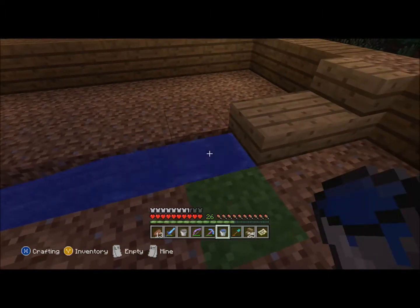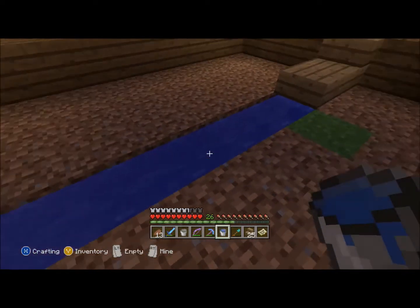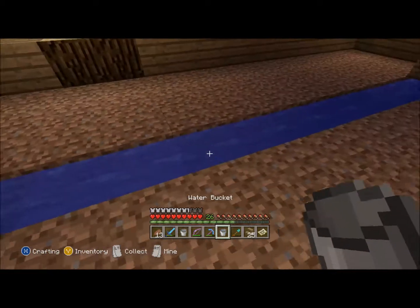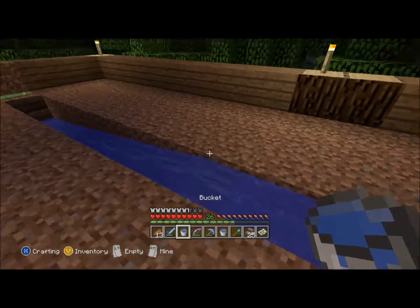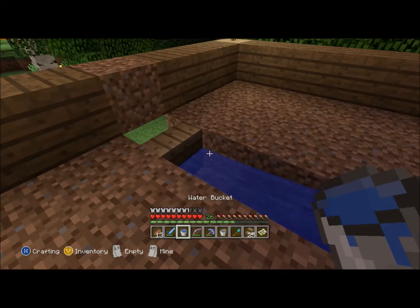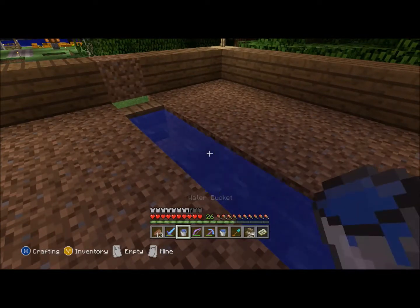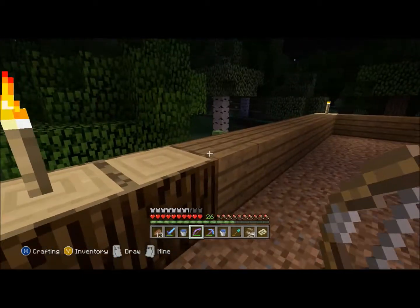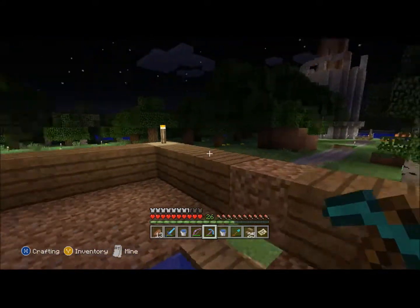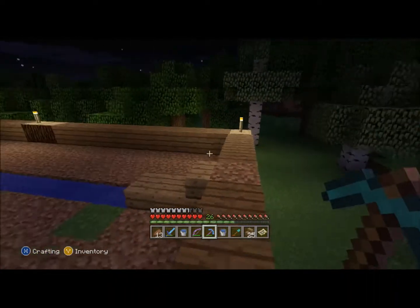Let's get our water going - we'll make a water source here. We're almost done with this. And there we go, so now we have our mostly safe farm up here. What we'll have to do though is light this up so that we get better growth on our stuff.